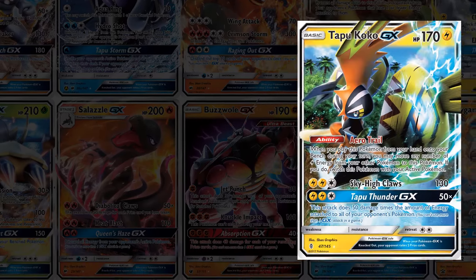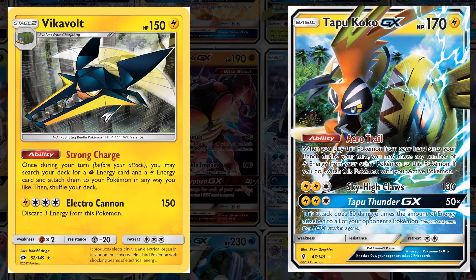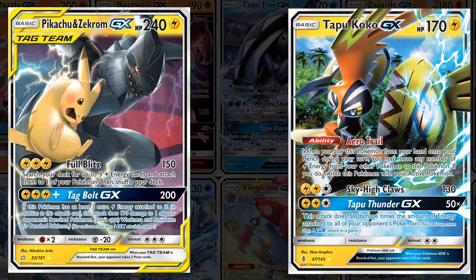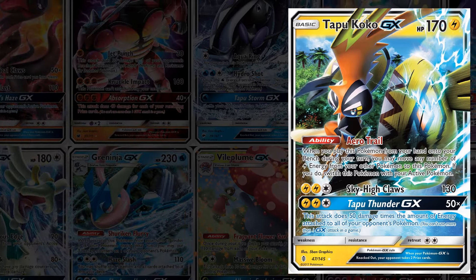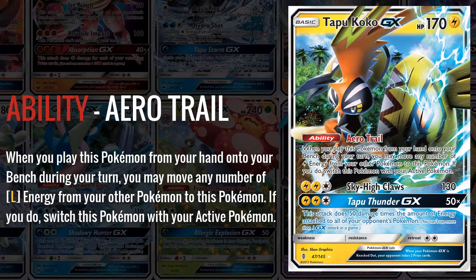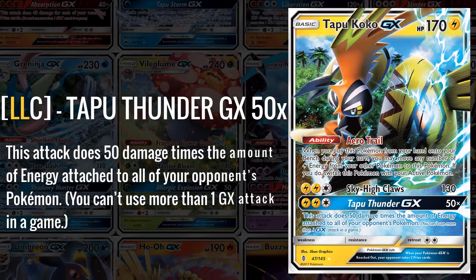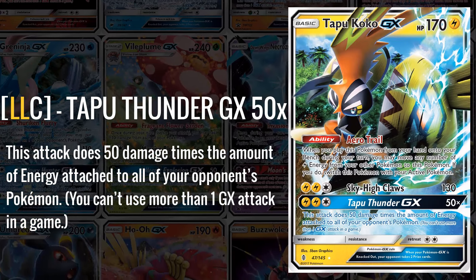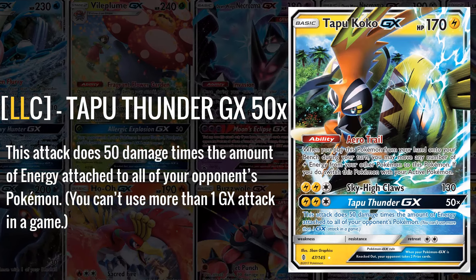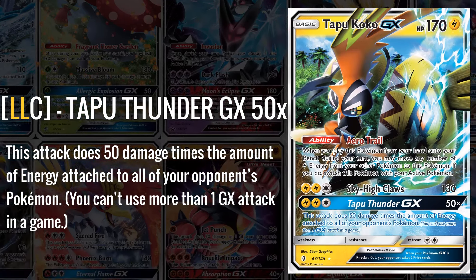While Tapu Koko GX was very hyped up when it initially released, it only saw some play in Vikavolt decks for quite a long time — until the release of Pikachu and Zekrom GX and all the lightning support that came later, which turned this card into an all-star piece in that deck. Its Arrow Trail could move lightning energy from your other Pokemon to Tapu Koko, allowing it to come in at any point and use its very powerful Tapu Thunder GX, which did 50 times the amount of energy attached to all of your opponent's Pokemon. This was great for countering decks that attached energy with Welder or Pikachu and Zekrom. This card saw a lot of play in the later part of its lifespan and is definitely worth a mention.